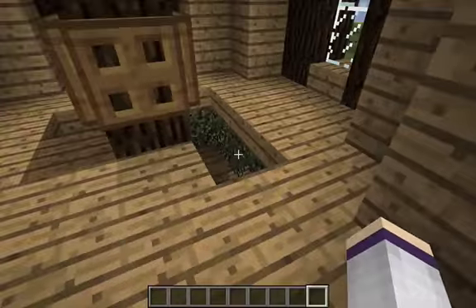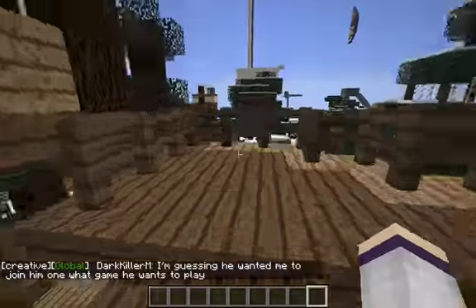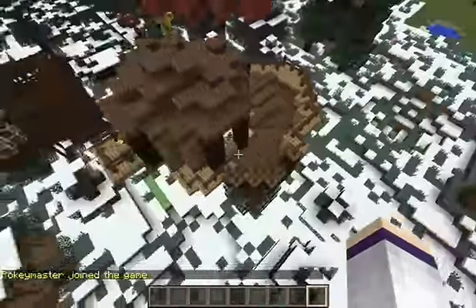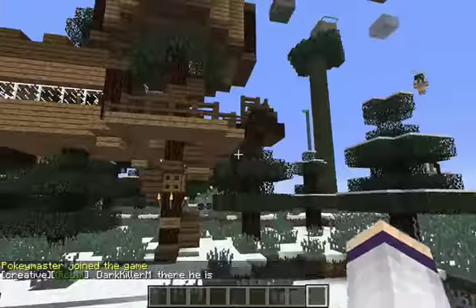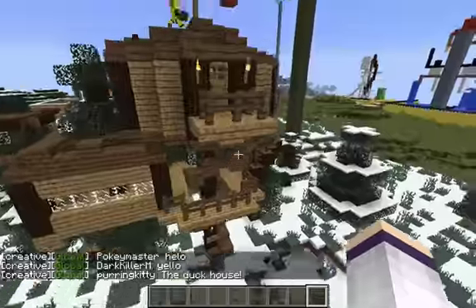And then this is my friend that's following me around. So you go down here, and then you go up another staircase, and just use another little balcony, which you can look off things. And it's a flag, and it looks really cozy. It's made on some spruce trees and it's made out of like a bunch of slabs and wood.